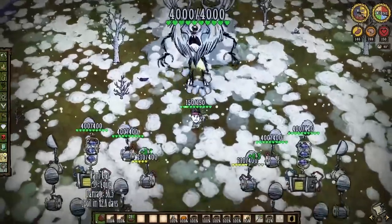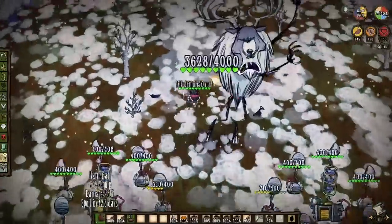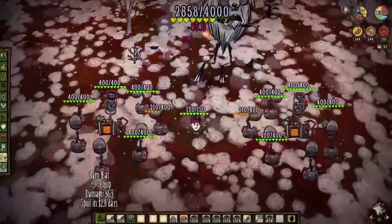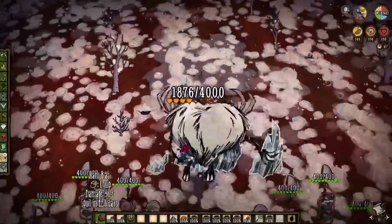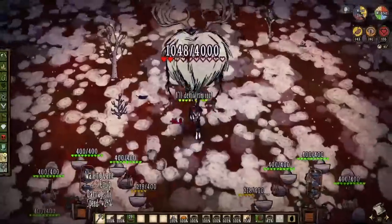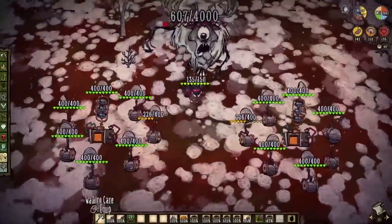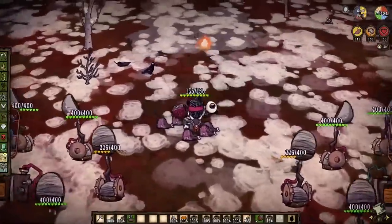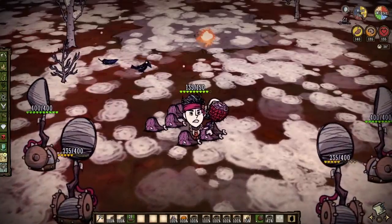First on the hit list: Deerclops. As the white stuff falls, move into position, but not too close to avoid him doing any area of effect damage to your machines. I found that kiting him in a straight line while moving solely up and down keeps him in the perfect range of all your Catapults, while still allowing for an easy kiting pattern for yourself. Feel free to lend your mechanical turret companions a hand, and Deerclops will be closing his eye in a flash.